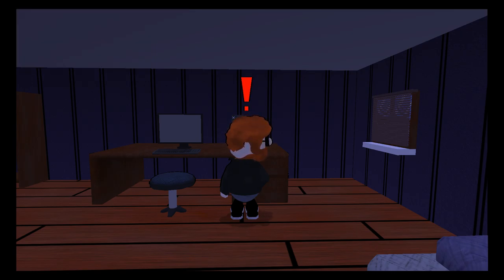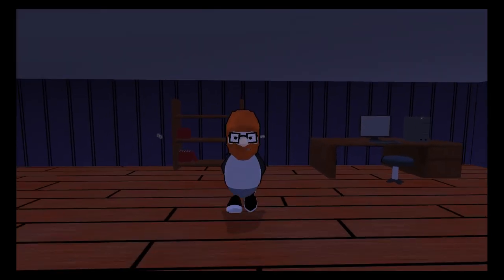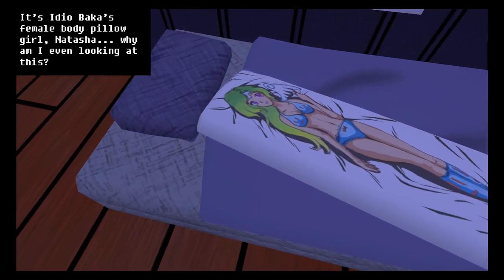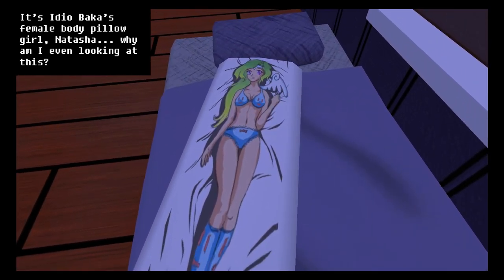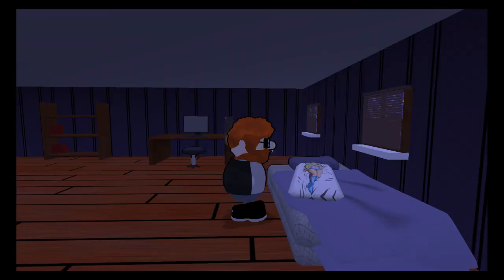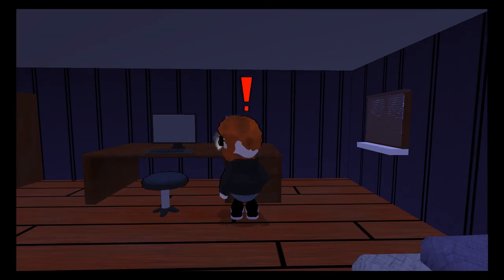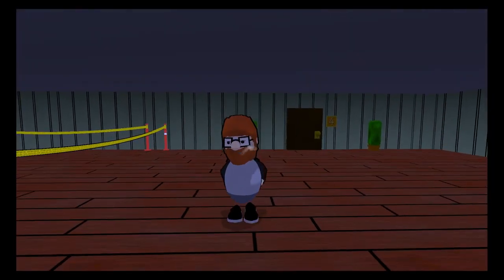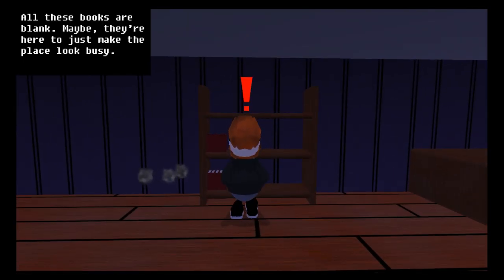I'll have to find a passcode to use it - maybe these books have a passcode. Nope. Maybe this body pillow has a passcode. Natasha - why am I even looking at this? Because it has a passcode. Passcode Natasha - are you really that stupid? Okay we'll figure this out after - it's probably way easier. Nope.